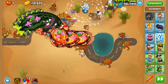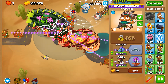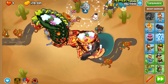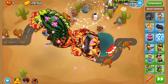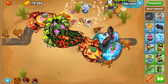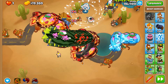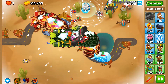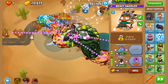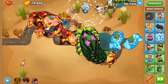We're going to need to rely on the Snowstorm to slow down these ceramics. I forgot to micro the first portion of this round. I should have placed the Adasaurus off the track so it could stop damaging these ZOMGs. Bloody hell — why do I just spam click stuff without realizing what I'm doing?